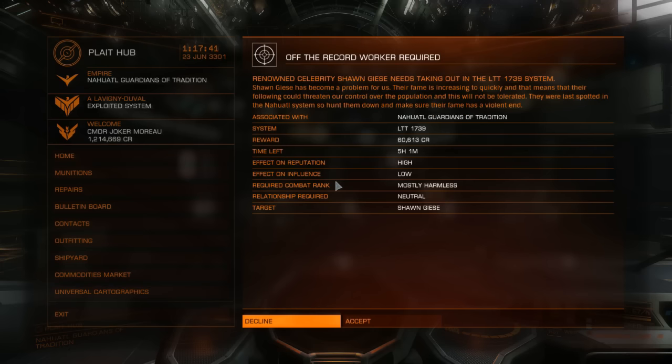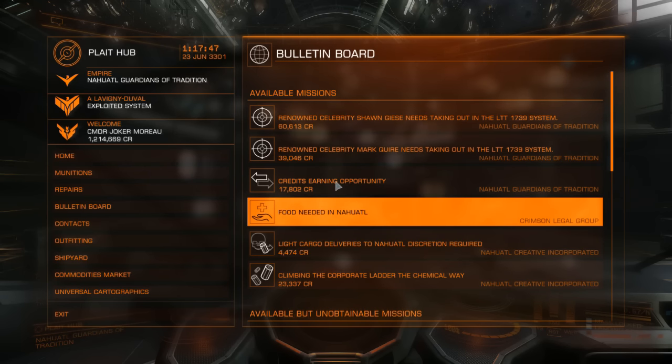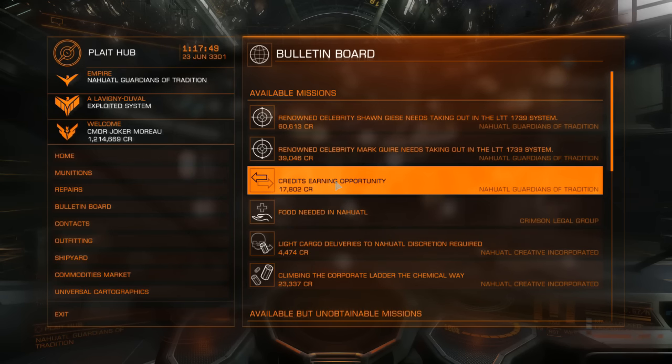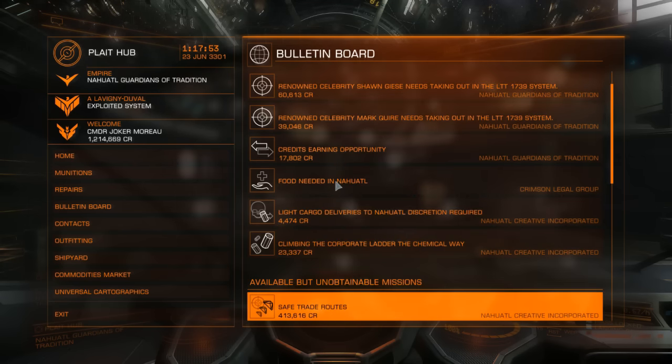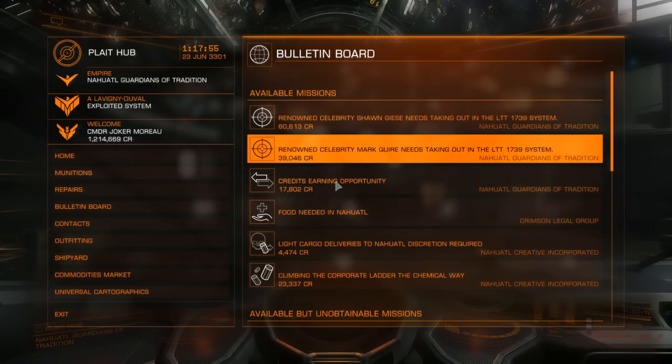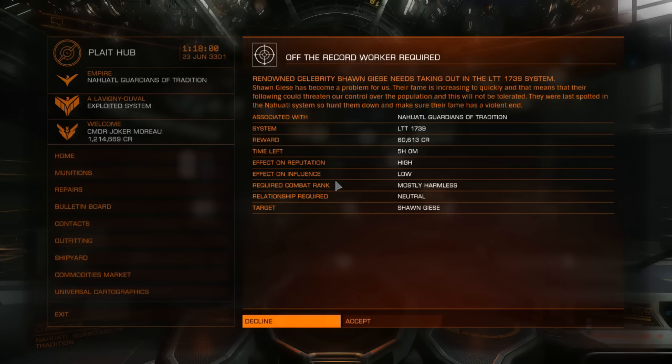If you're in a low-level ship and don't really want to get into too much combat, you can just do these cargo missions. Or if you're a transporter, cargo missions are what you're good at. I'll click on the Nehatal Guardians of Tradition — as you can see, the relationship required is mutual.